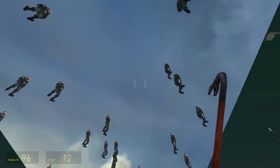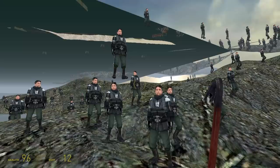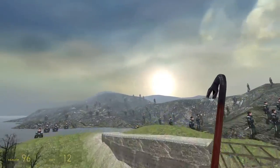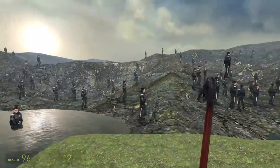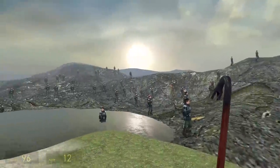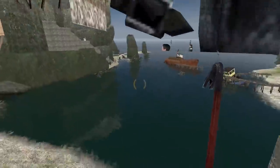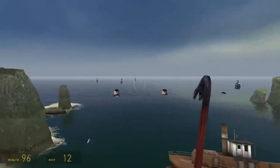Oh my fucking god, what have I created? The game's lagging. I love the ones that are half submerged in water — that is for some reason particularly funny. They do a little wave when they spawn in on the edge of the screen. It's trying real hard. These are the ones that are just going to be on the level because they're polygons underneath the actual level.